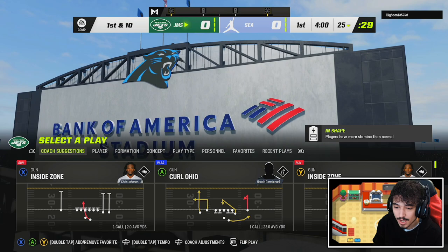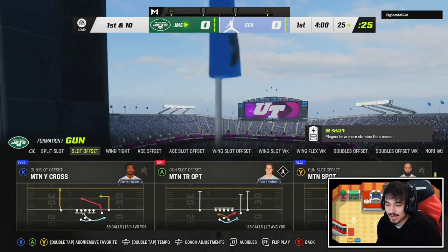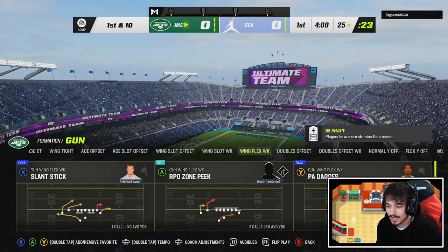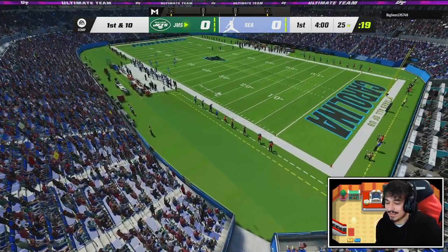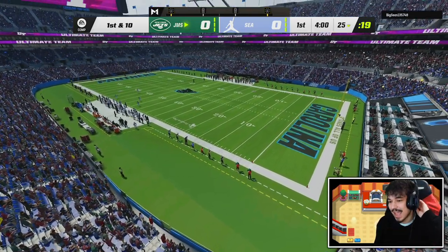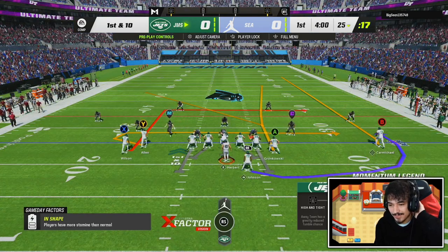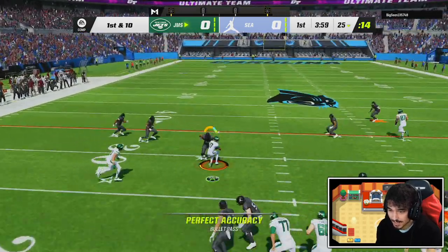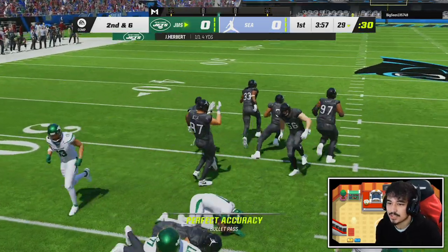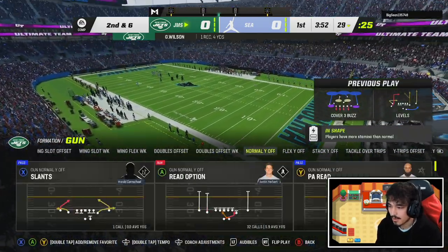Alright, here we go with Game 1 with Herbert — we're just gonna sling the rock, that's all we're gonna do. This card's gonna play great, there's really no way that he doesn't. I'm gonna be honest, I don't even have a full 12 AP on offense right now — that's how cheap you're able to use this Herbert card. First play, a nice little short completion to Garrett Wilson for a gain of four.